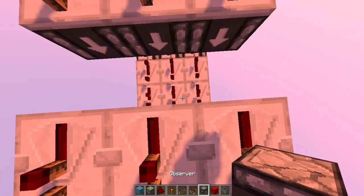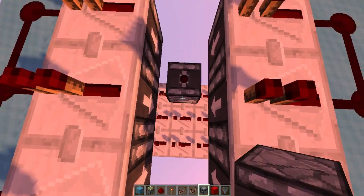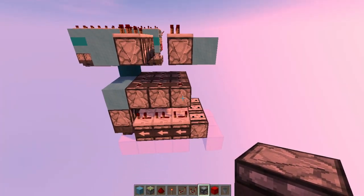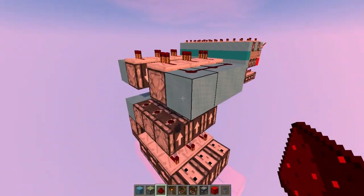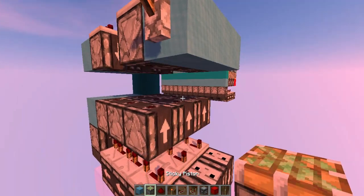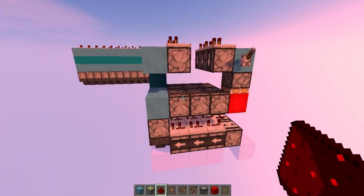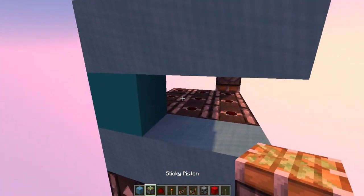The reason we left this space open is because if you're building this in survival, you'll need that space to place the blocks — so you'll need to find a way to place them and then use those as support, because otherwise it will be impossible. Finally, choose where you want your input to be. In my case I'll have my input there, so I can place a lever or a repeater — or a redstone block — and here you can place redstone dust and expand it as far as you want. Then place this line and place your triple pistons inside.